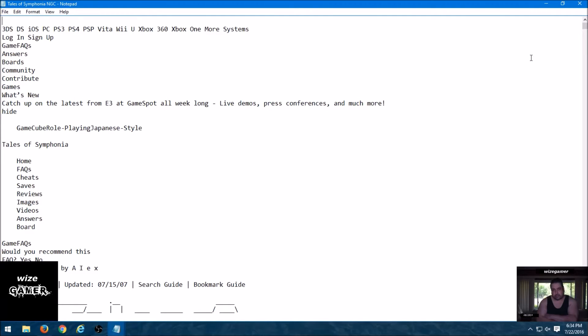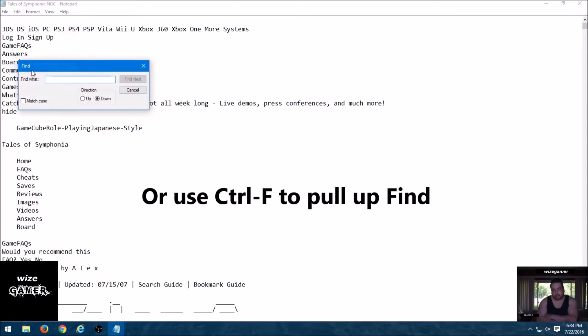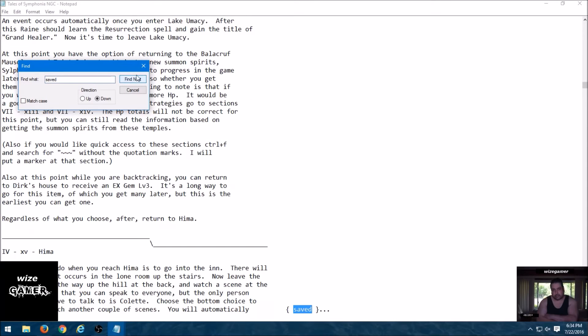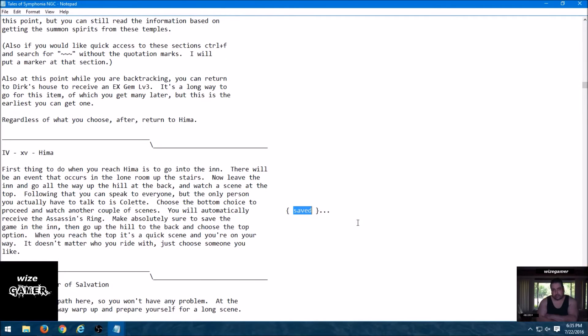Guides have other great features too. If you're using a physical book, you can write little notes on the page — this is the last place I saved, this is what I have to do next. I like the digital method because we all have the internet now. So I use the find function, type in 'save,' and it lets me know exactly the last place I saved the game and what I have to do next. It's fantastic for when you forget.